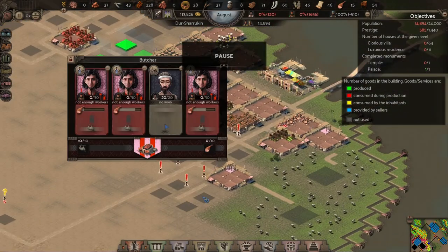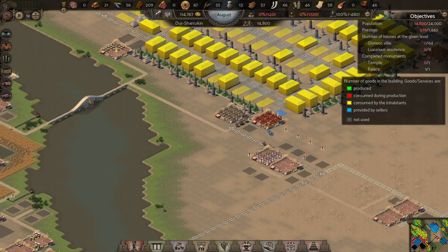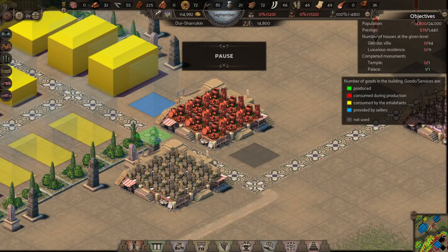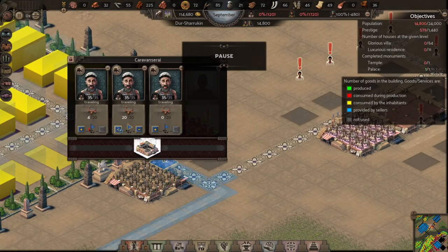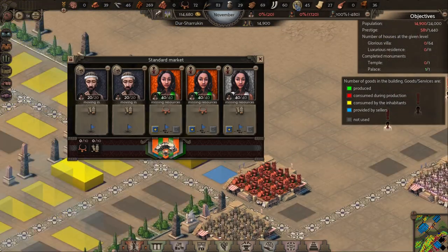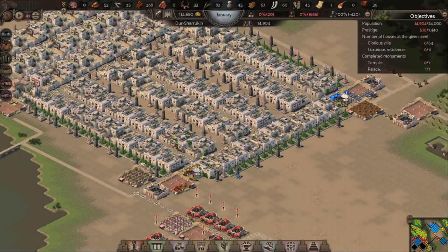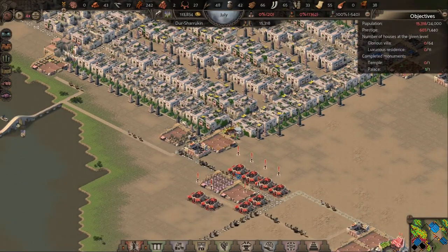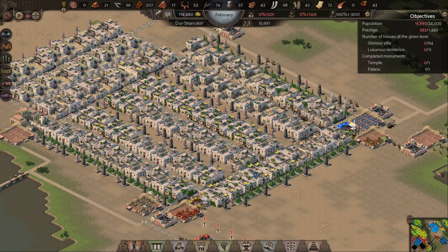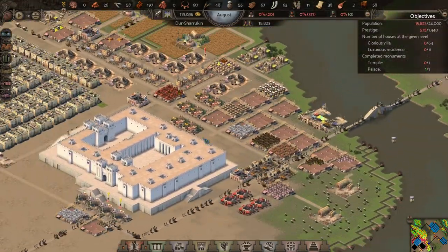I'm noticing that copper jewelry is sparse and not being delivered to the population that well. That's because there was a steel storage there, which wasn't going to be good for delivery. Even after I took that out they still weren't bringing it in, so I took out the haulers and put them back in - and now the copper jewelry is getting disseminated again, which is good.